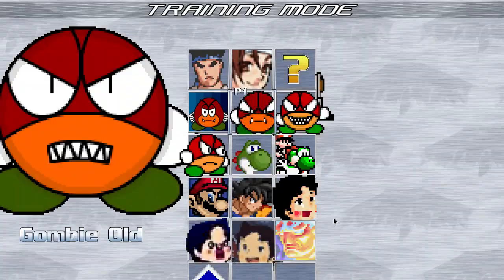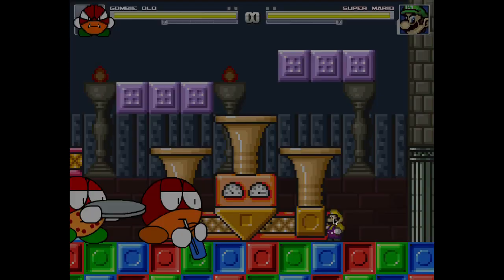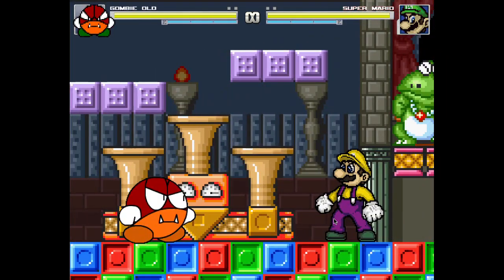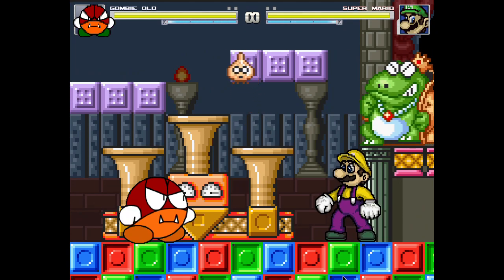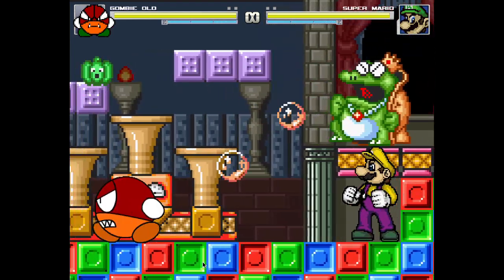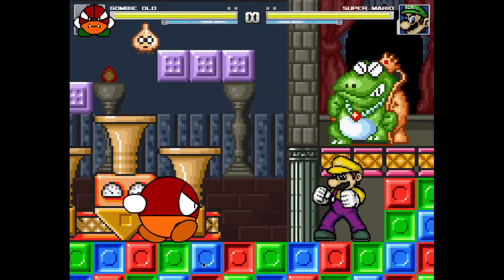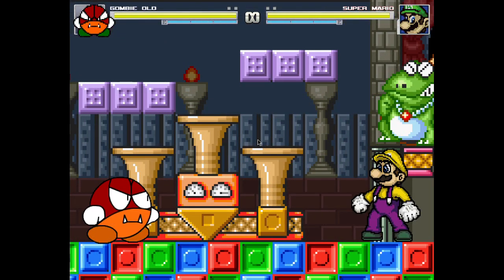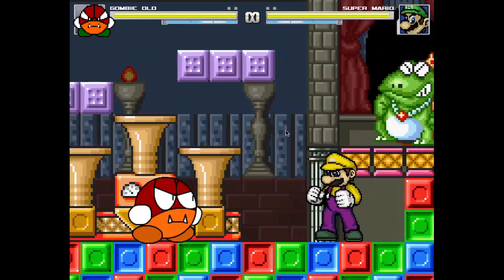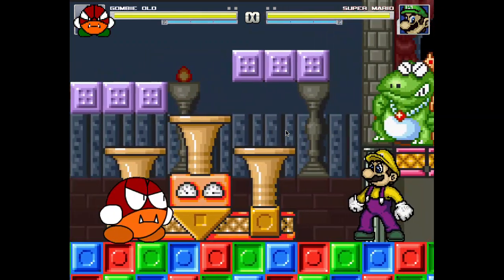I also made a version with the original scaling — this is how Jewelman10 had it scaled originally. He also had a black area underneath the floor; I patched that out so you can't see it anymore. You can jump and the background is now displaying properly even in this scaling. So if you like the original scaling, or maybe you're Jewelman10 himself and you want the animation upgrades, this version is for you.